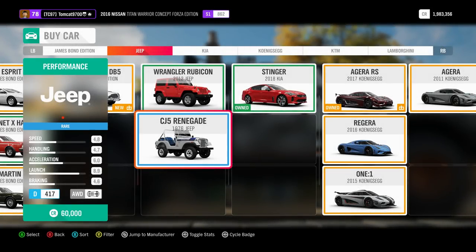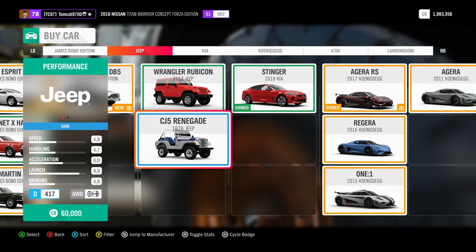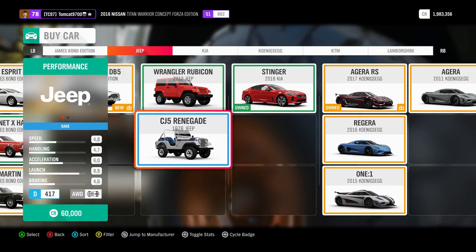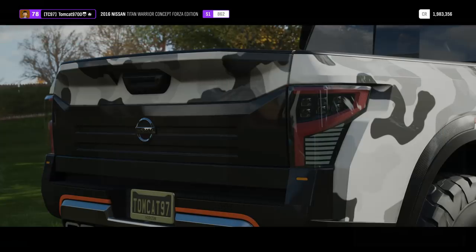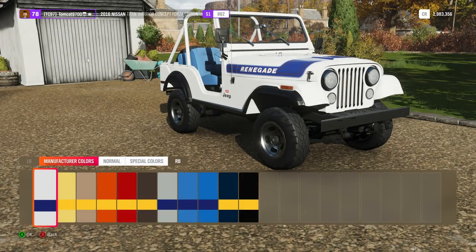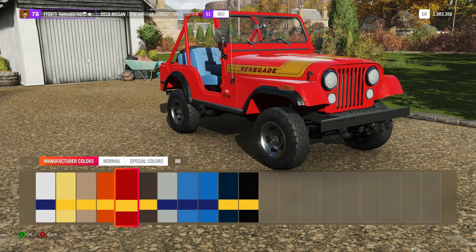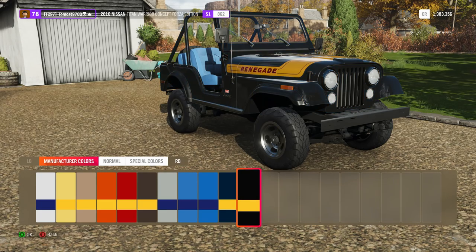What is going on today guys? TomCat here and welcome back to another video in Forza Horizon 4. Now since we've been on a bit of a theme of off-road builds lately, I wanted to take some time to build a CJ5 Renegade, because the CJ5 has a special place to me — and it also has a special place in history as one of the coolest Jeeps ever made in my opinion. I love these things.